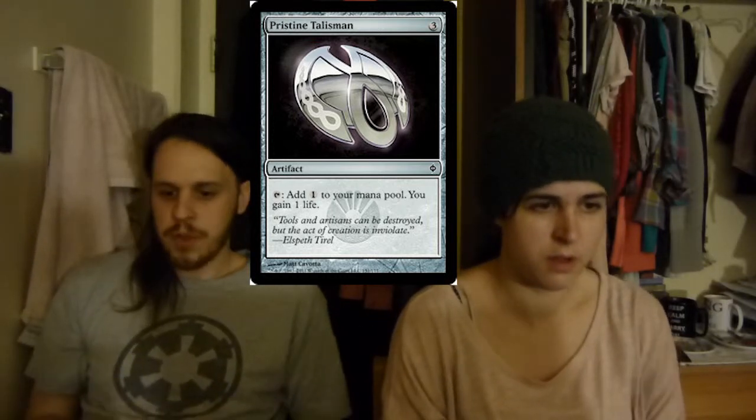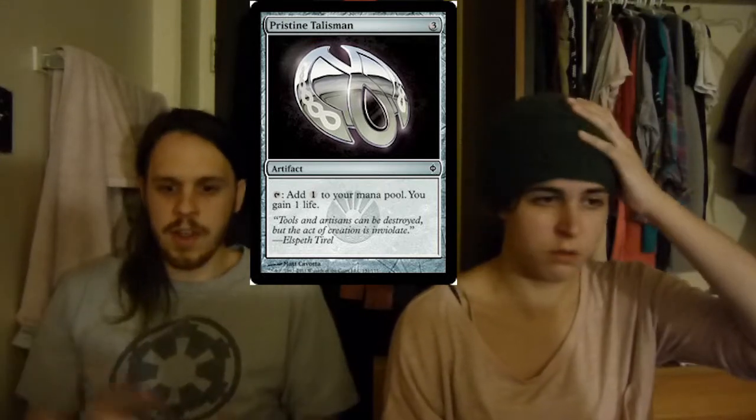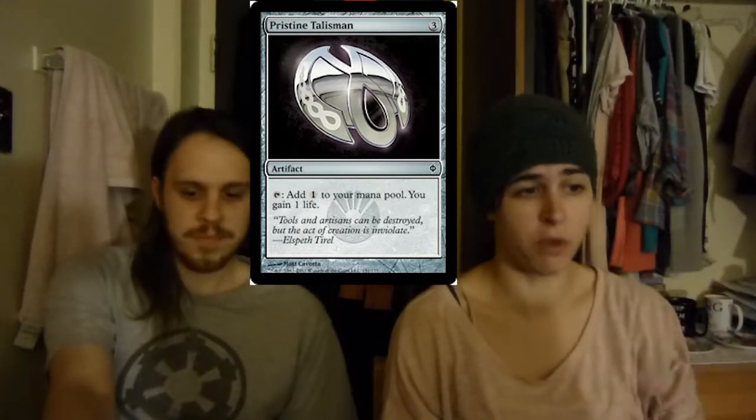A 3-drop: add one to your mana pool, gain one life whenever you tap it. You don't do something, tap it at the end of the last opponent's turn — hey, look, you gain a life. It's just fun, I like it.